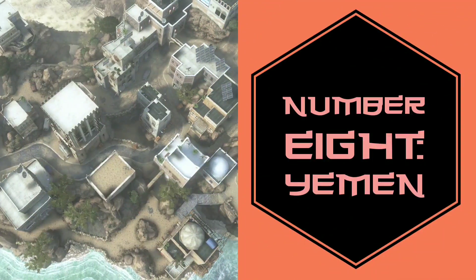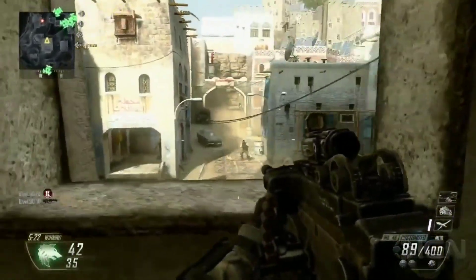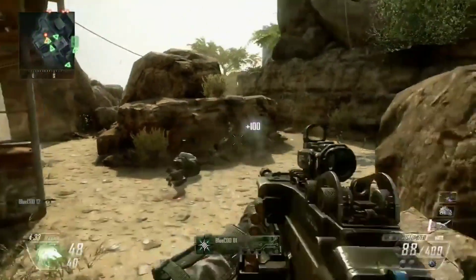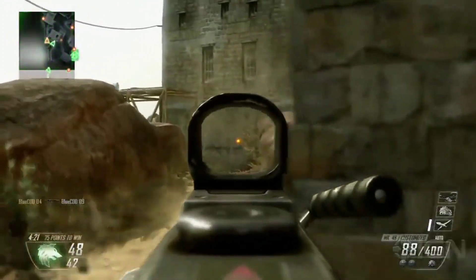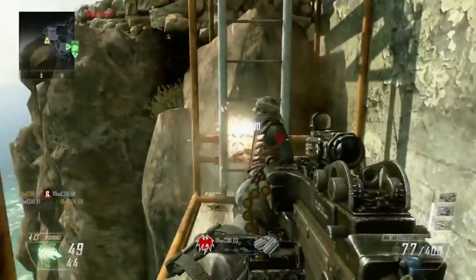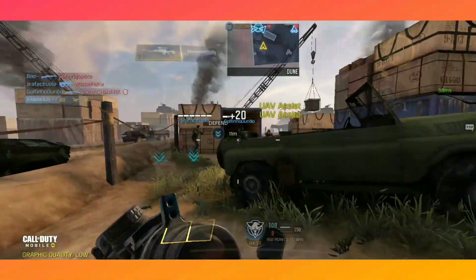Number 8 is based off a real-life location — Yemen from Black Ops 2. Yemen is currently a place with a lot of turmoil and civil war, so I pray for anyone there. This map is based on the city of Yemen, depicted as more of an older city rather than the current conflict. It's a very cool looking map with a great layout — the buildings give you perfect lines of sight but also plenty of places to brawl, with cars to block sightlines.